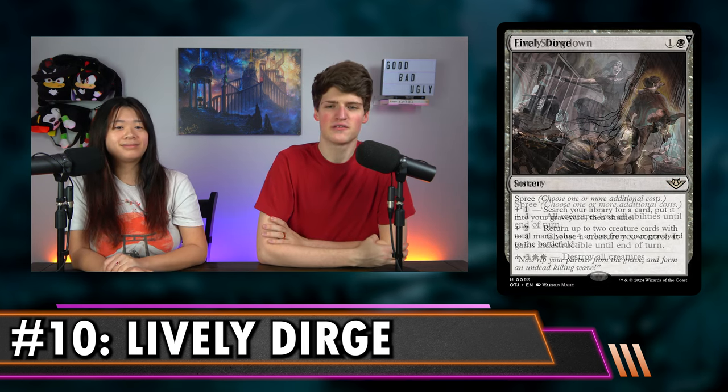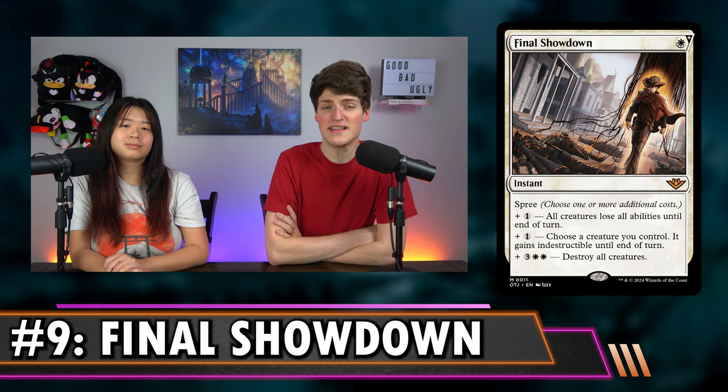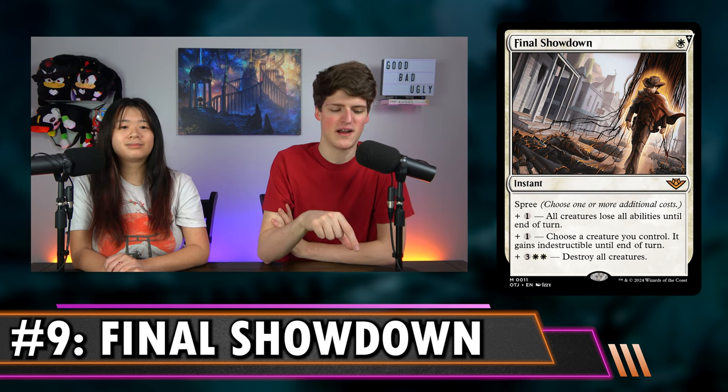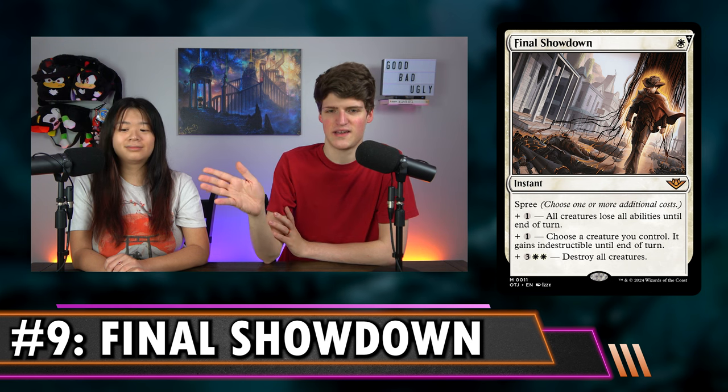Number 9 is Final Showdown. It's white for an instant, and it also has Spree. Plus one: all creatures lose all abilities until end of turn. Plus one: choose a creature you control that gains indestructible until end of turn. And plus three white white: destroy all creatures. At instant speed, the baseline is six mana destroys all creatures — that's the new best instant-speed white creature board wipe. We had Rout before, which is five mana on your turn or seven mana at instant speed, but this is clearly better than Rout.